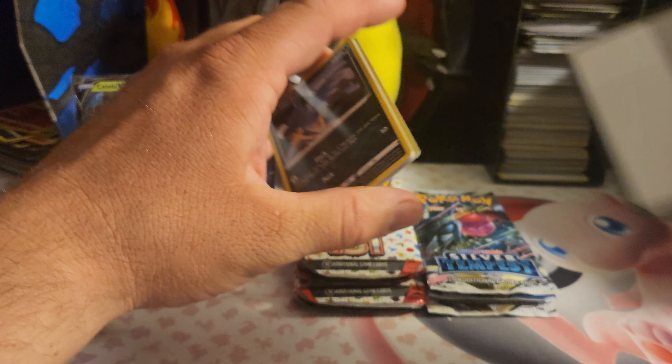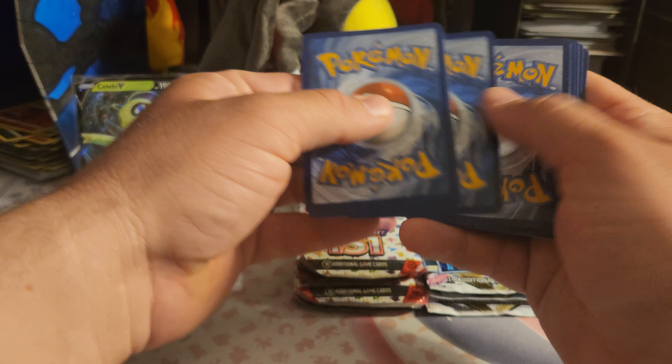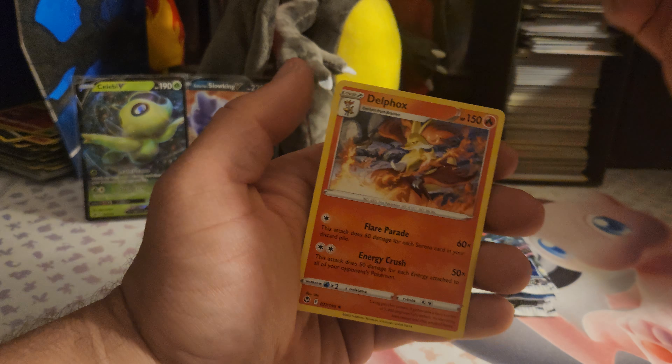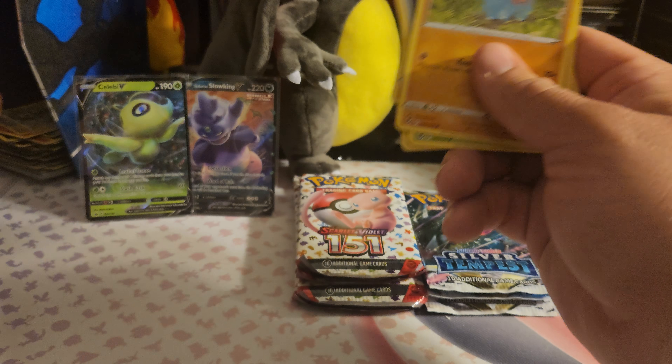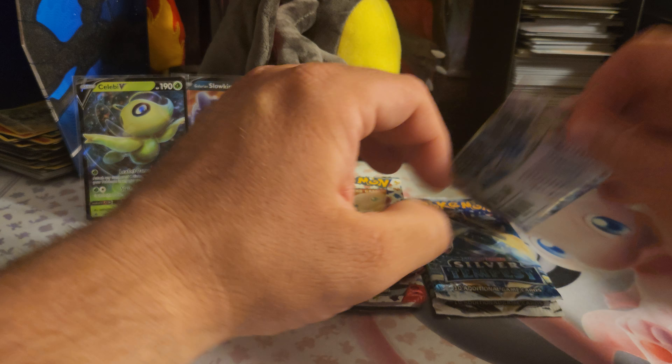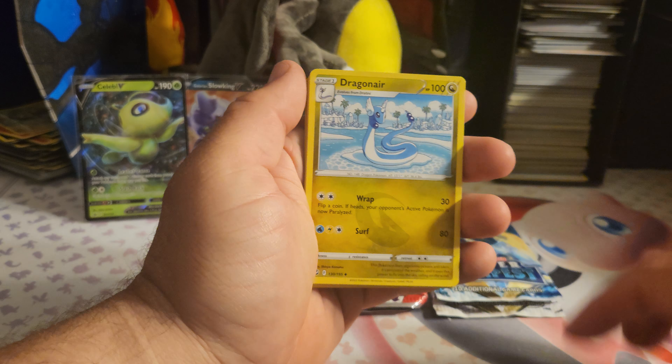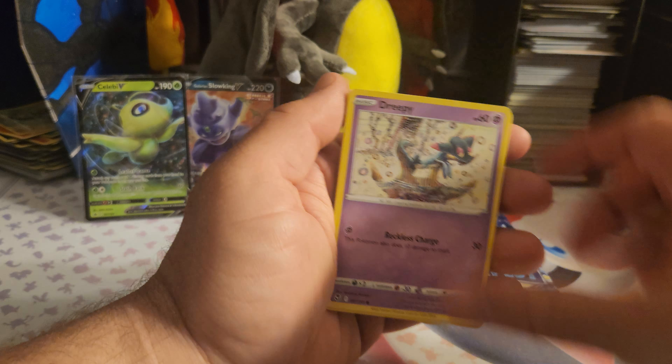Alright, Silver Tempest — now we're here. We do have the chance at a code card. Look at that trainer gallery, which gives us a better chance at getting pulls. These are just four random packs I had laying around — they weren't even out of booster boxes, these were all out of either collection boxes or tins, just loose packs. So we'll see.